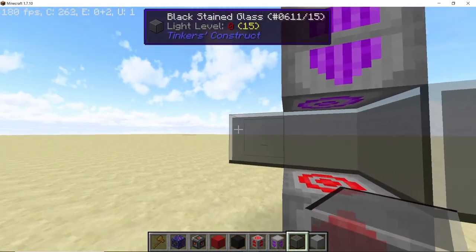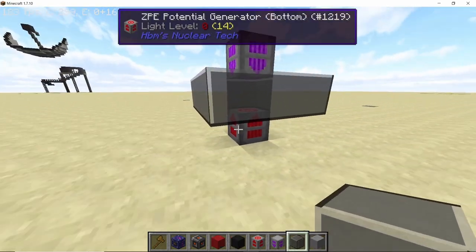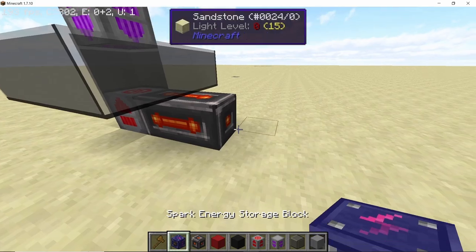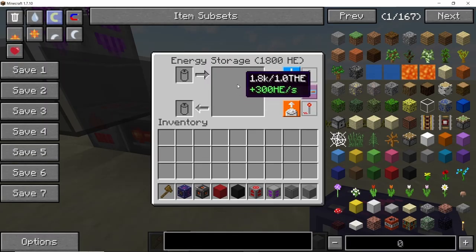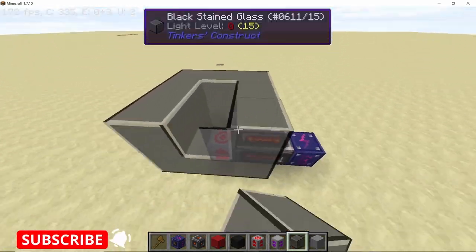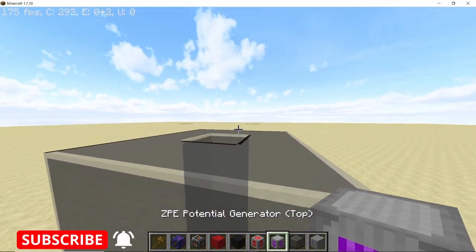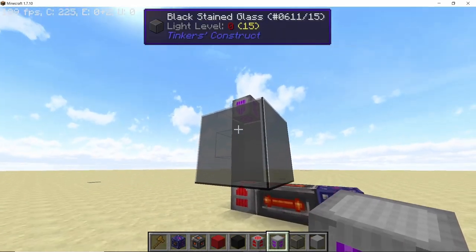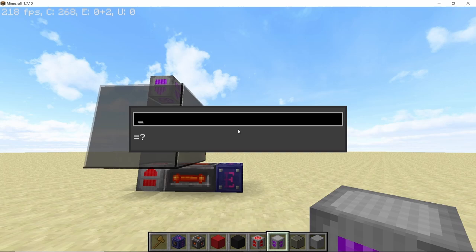Here I have placed a single block gap and then surrounded the entire area with solid blocks — in this case glass — and a single block gap will give you 300 HE per second. If you increase the gap between the top and bottom blocks, like now with three blocks, that will give us 900 HE per second. So each block of gap gives us 15 HE per tick, or 300 HE per second.